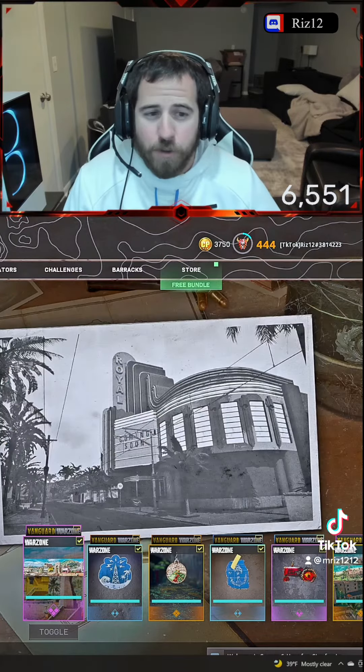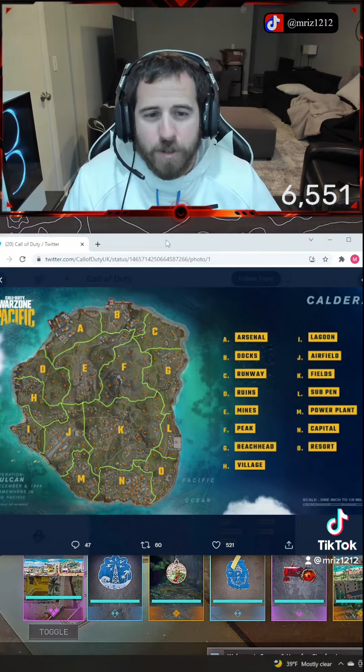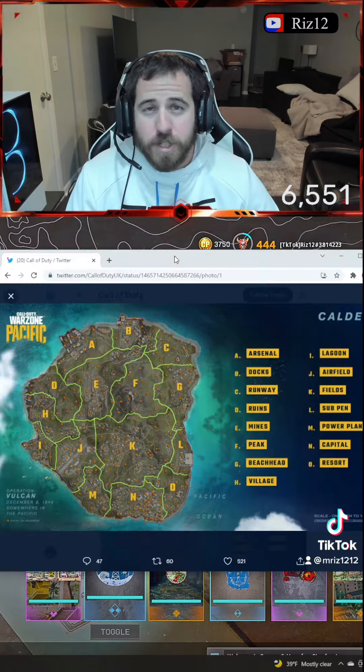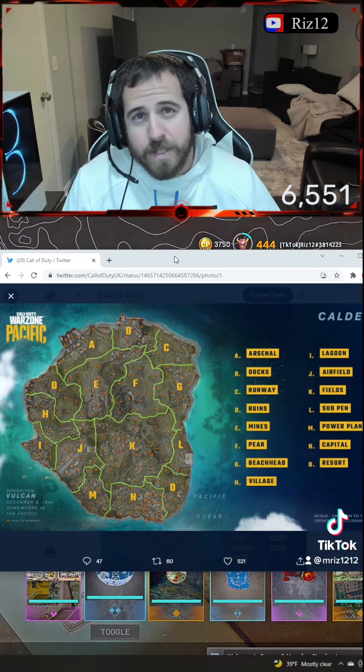Putting this all together, we have a theater, and I'm assuming this can be somewhere located in the capital, which you can see is at kind of the bottom of the map here. The next is the power plant, which as you can see is located down the south right next to the capital.